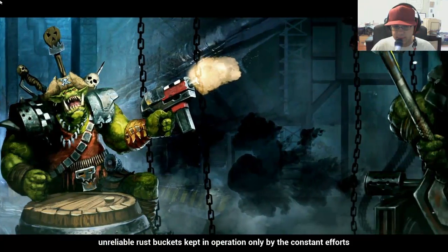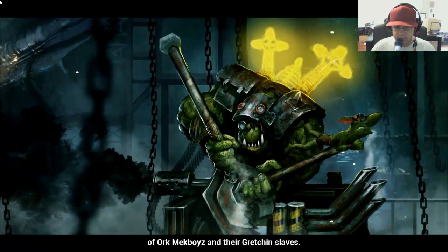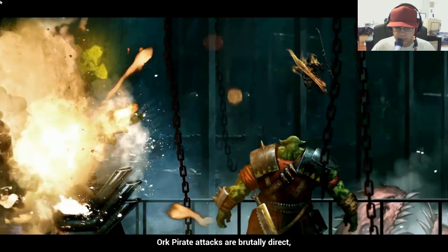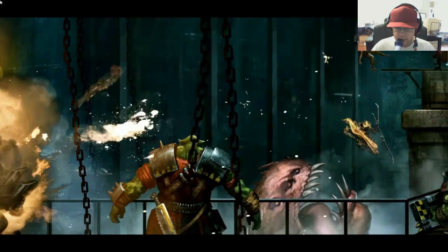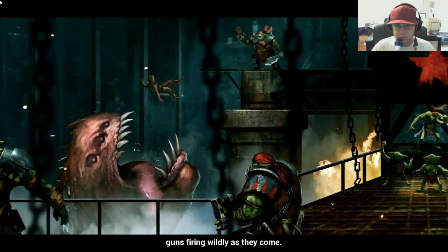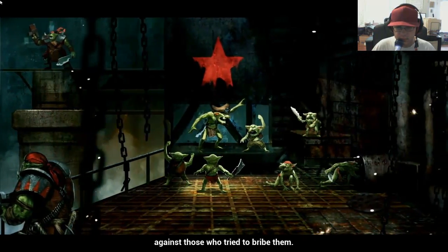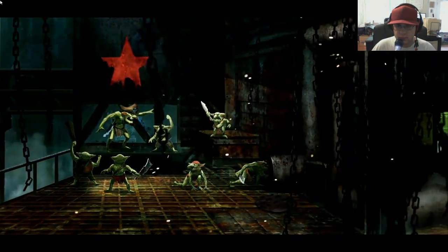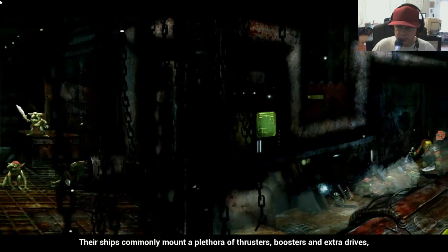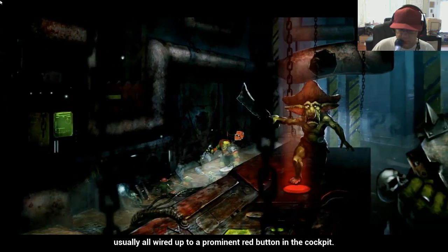Their ships are often ill-kempt, unreliable rust buckets, kept in operation only by the constant effort of Ork mech boys and their gretchen slaves. Ork pirate attacks are brutally direct, with their ships rushing headlong towards their target, guns firing wildly as they can. They cannot be bargained with or bought. Orks have a need for speed — their ships commonly mount a plethora of thrusters, boosters, and extra drives, usually all wired up to a prominent red button in the cockpit.